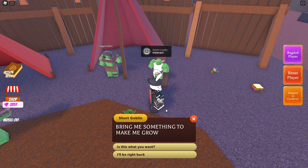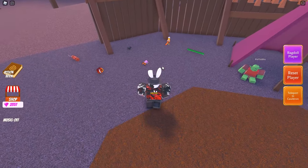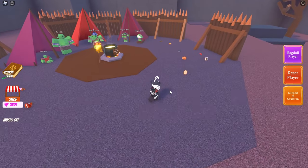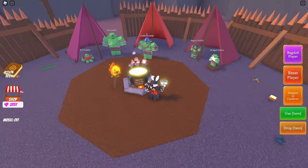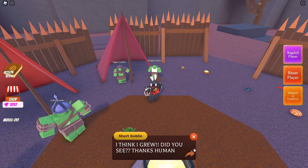For the Midget Goblin, he says 'Bring me something to make me grow.' Looking at our potion book, potion number 11 is the Giant Potion and all we need is a Giant Ear. Grab the Giant Ear, drop it in the cauldron, grab the stew, and give it to the Midget Goblin. He says 'Is this the one that you want? I think I grew, did you see? Thanks human!'